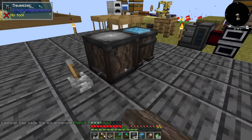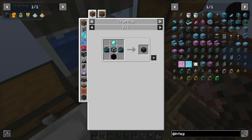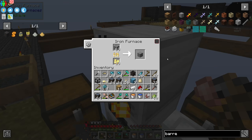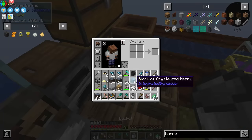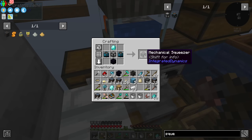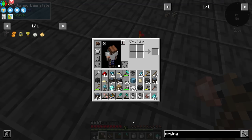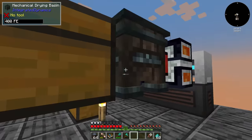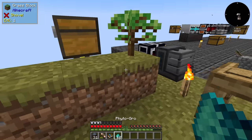It needs obsidian — it's okay, even though we can't mine obsidian right now we can make it in a barrel. Lava goes in, water on top and we get a bit. Here is a mechanical squeezer and the drying basin. We put these guys next to each other — squeezer, drying basin — and you do the job. You have to select it, and now it works.